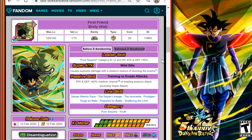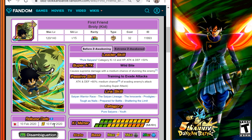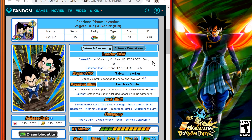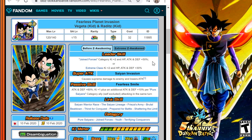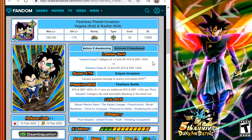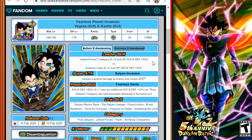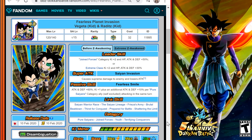Make sure you get these guys rainbowed out as much as you can because when the Extreme Z Awakenings happen they will be awesome units. For the Vegeta with Kid Raditz, the Leader Skill prior to Extreme Z Awakening is Joined Forces category Ki+2 HP Attack and Defense +50%, or Extreme Class Ki+2 HP Attack and Defense +30%. Super Attack causes Supreme Damage to the enemy and lowers attack. Passive Skill is Attack and Defense +60%, Ki+1, plus an additional Attack and Defense +10% per Pure Saiyans category ally excluding himself attacking in the same turn. Category is Pure Saiyans, Joint Forces, Youth, and Terrifying Conquerors.